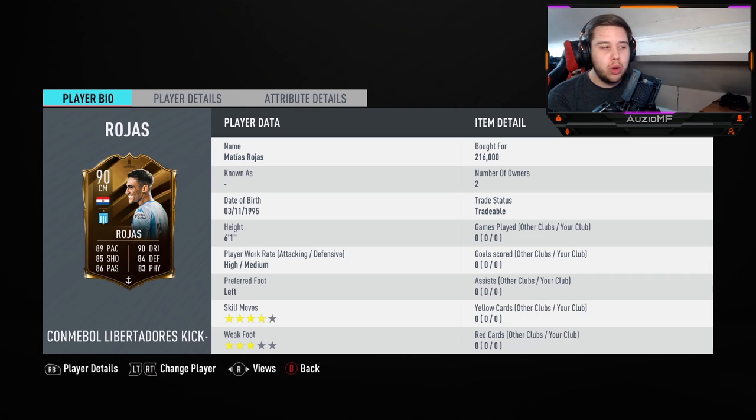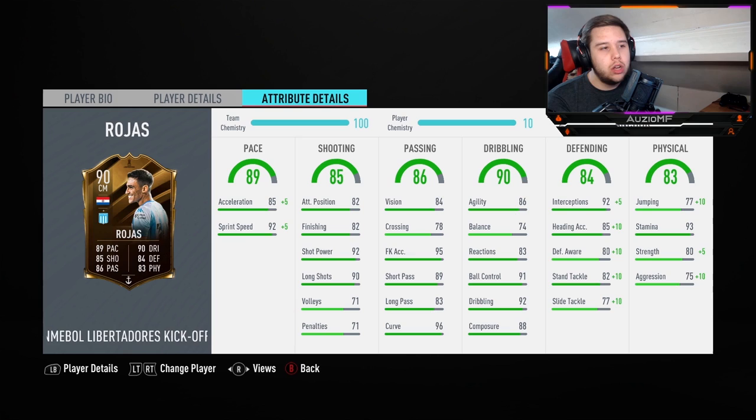High/medium work rate — not the perfect center mid work rate, but it's not the end of the world. Left footed, four star skill moves, meaning he'll be able to do the Berba spin and the standing scoop turn, but I don't do much skill moves with my midfield anyway. The freestyle weak foot is interesting — hopefully it won't affect the pass much and will act like he's got two preferred feet. He's on an anchor chemistry style, on 10 chem.